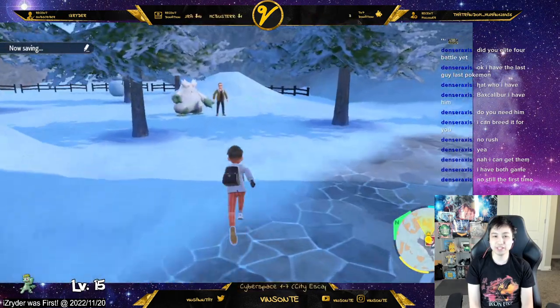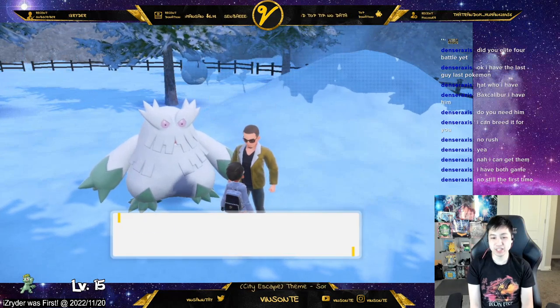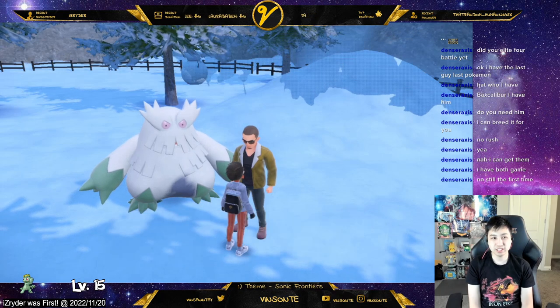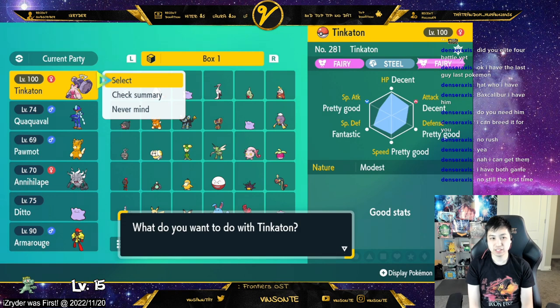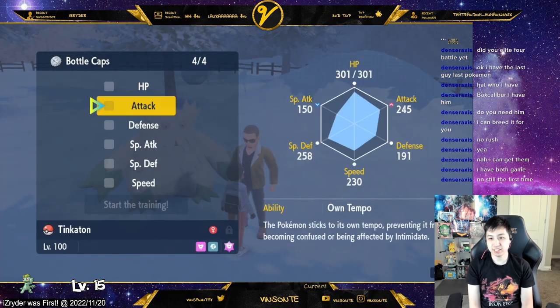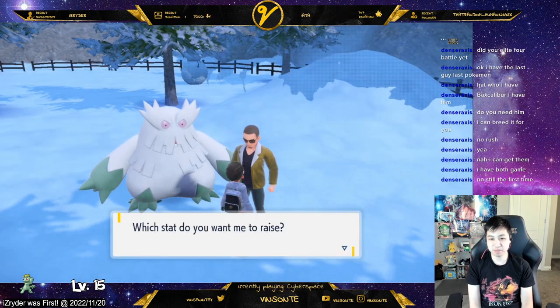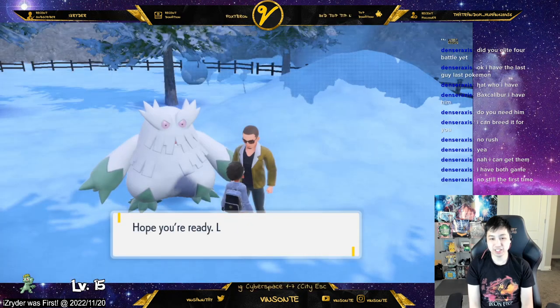We're going to increase my Tinkaton's attack right now. Right behind here is the hyper trainer — it has to be at least level 50. I only have bottle caps so that's one stat. I'm going to increase the attack for now, then start the training.